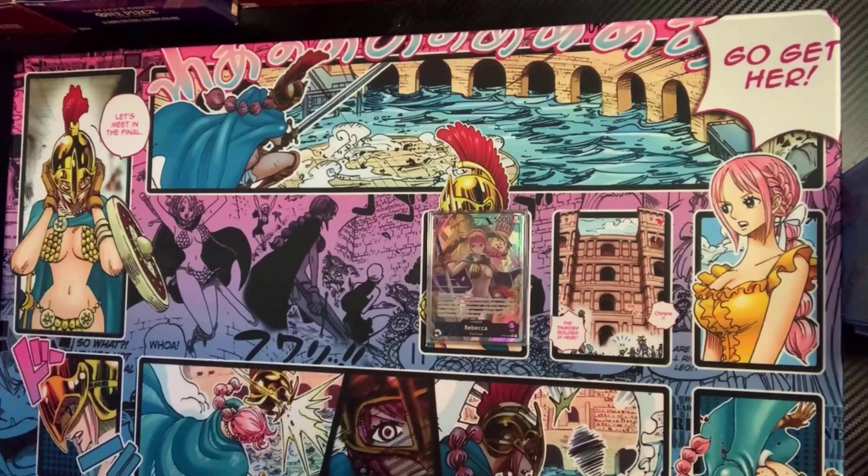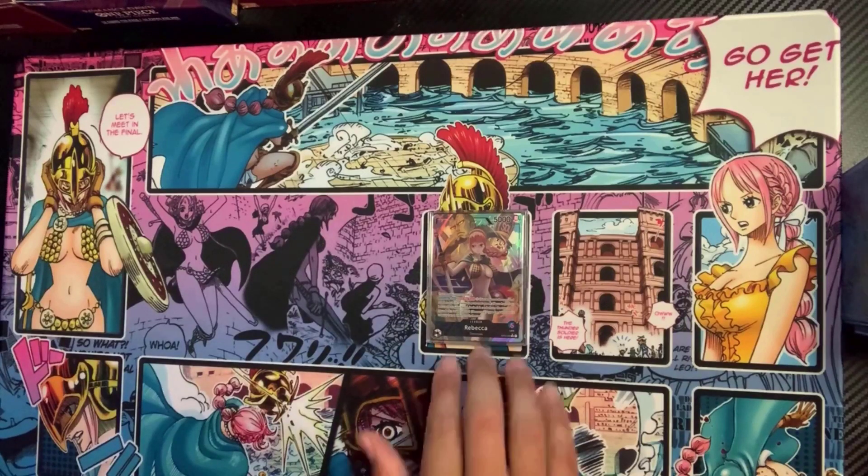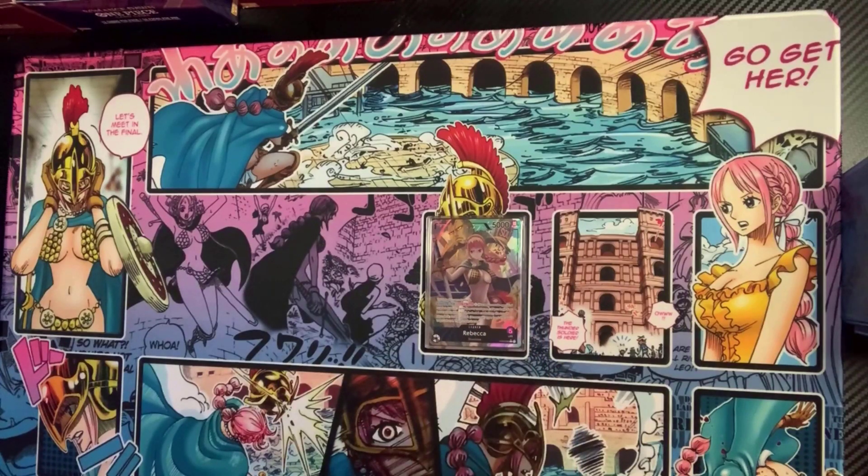We'll get into which games we lost and why. But we're going to talk about our deck list for Rebecca. This is considering the brand new changes to Zoro, the brand new changes to Red in general with the Law as well — the Dedan, the Nami, the Whitebeard Nerf, the Marco Restriction, and all that sort of thing. The star of this deck, of course, is Rebecca.